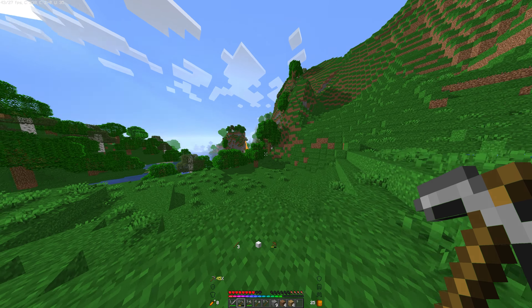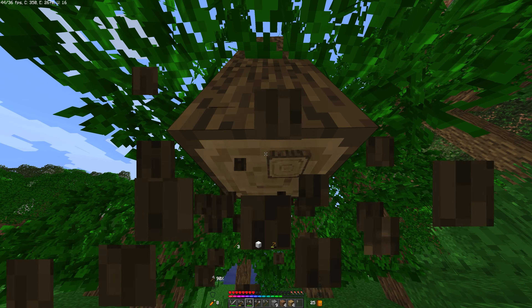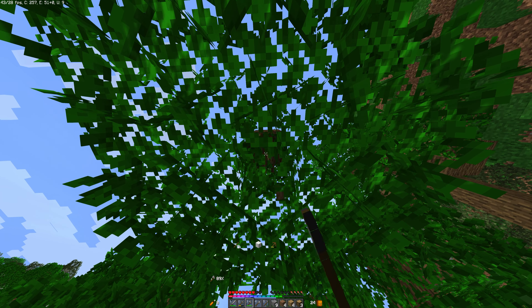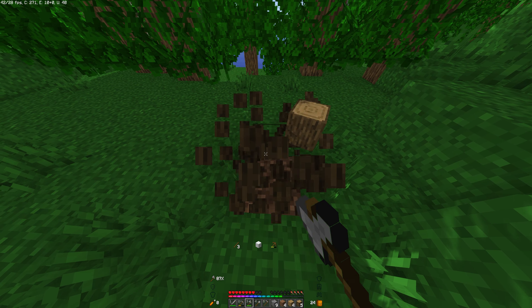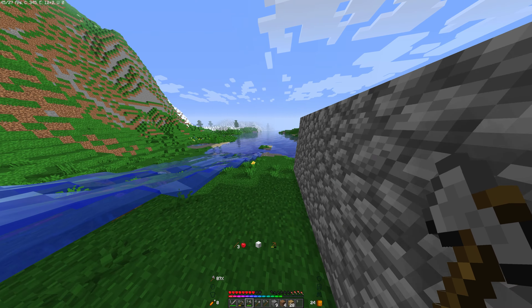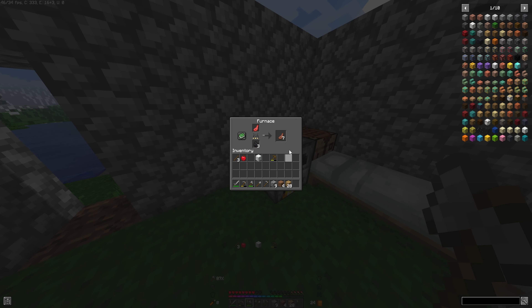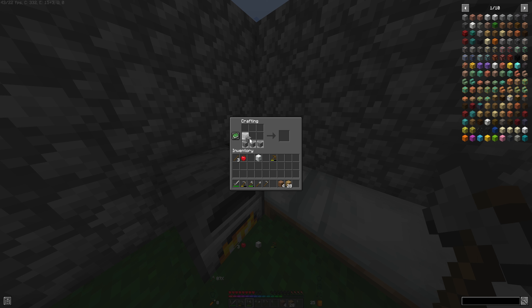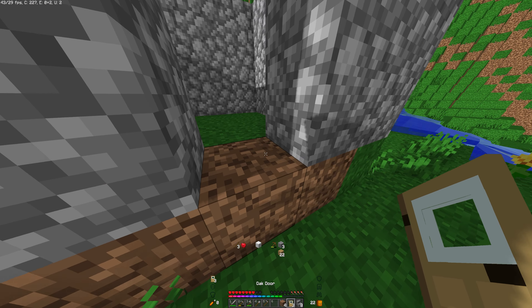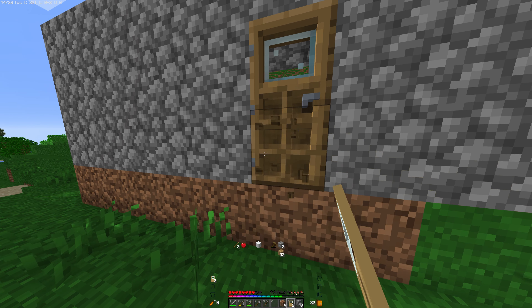I feel like we're gonna need a lot of wood so I'm gonna cut down another tree. Guys, don't leave trees floating — it looks weird. Let's get some planks. We need a door and stairs. Stairs are pretty easy — there's eight stairs. I'm gonna go with an oak door since it's the easiest.